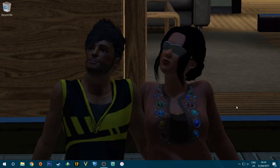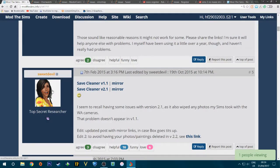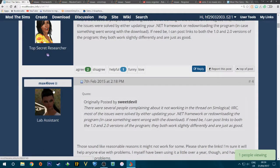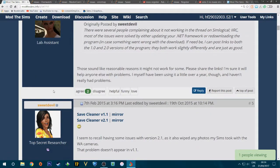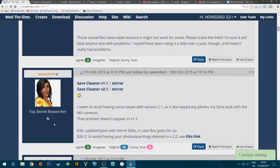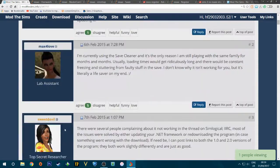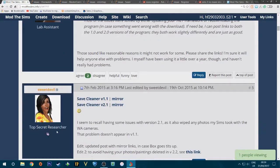I'm now moving on to tips that require programs or mods. The first one requires a program called Save Cleaner. You'll want version 1.1, not version 2.1, because 2.1 has some issues. Go ahead and click download to get version 1.1.